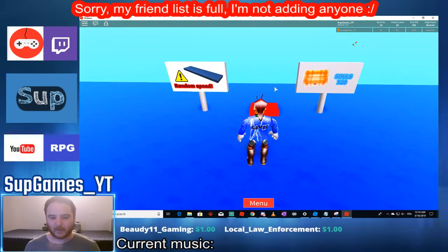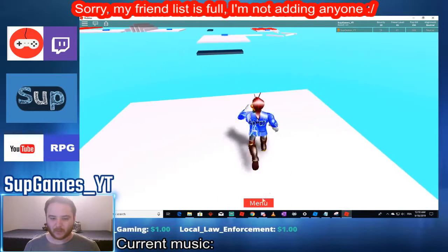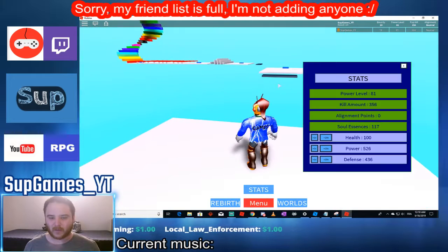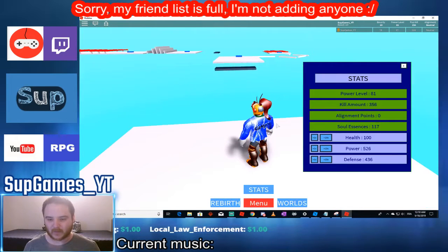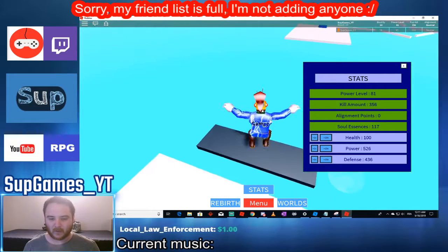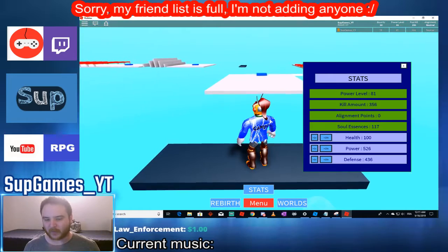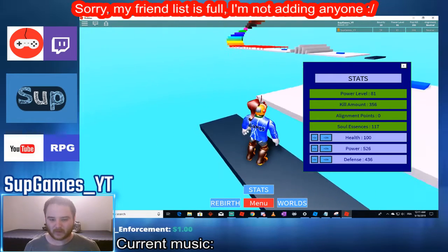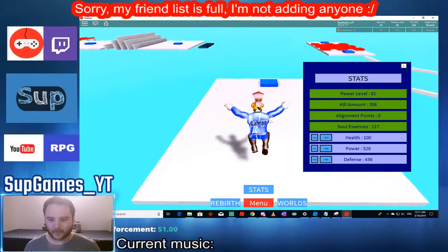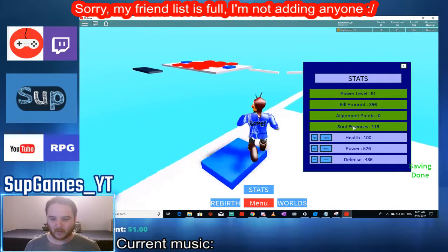This training world is medium difficulty, so be careful — the platforms have a random speed. The chest at the end gives 20 solid sense if you reach it. The chest in the first world gives 50 solid sense per hour, which you can collect every hour.